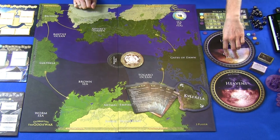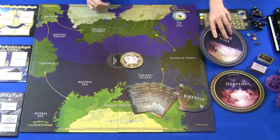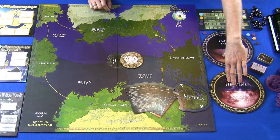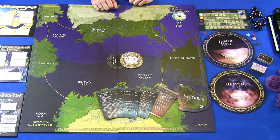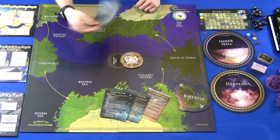Understand that even though these are called side boards, they are part of the map — anything that references the map also references these. Hand out one player reference card to every player; you'll want these when first learning the game, but once you know how to play you really don't need them.